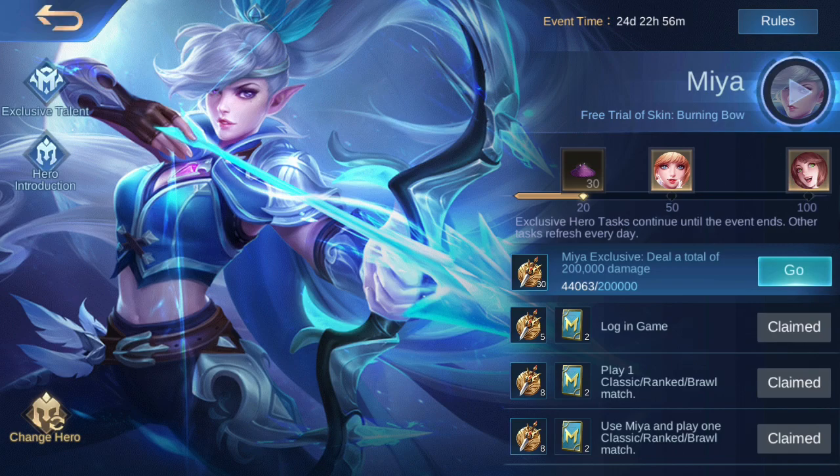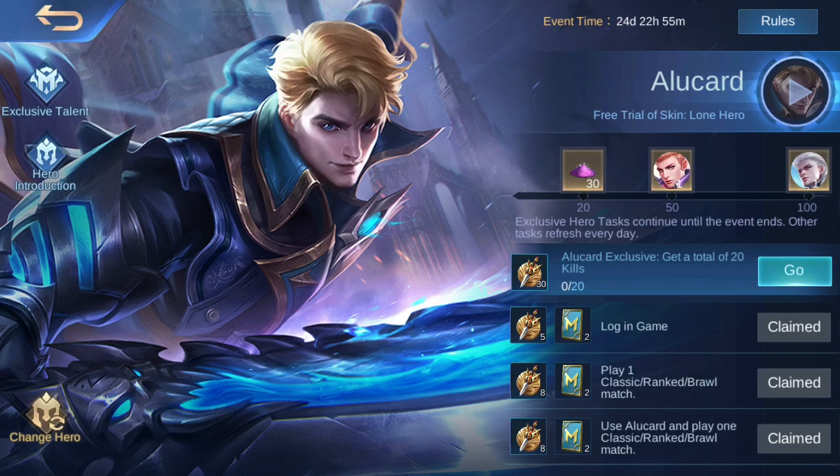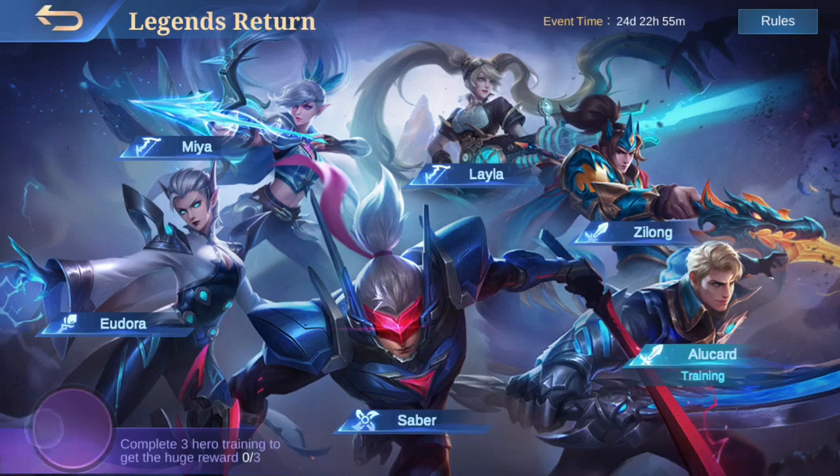If you want to complete the training of these heroes faster, you can also do tasks of other heroes on the same day. For example, I have chosen Mia and I just have to complete this task, then switch to Alucard — as you can see, there's a quest for Alucard specifically, and if we complete it, we get training points. So you can complete the quest of each hero daily. If you do it like that, there's a possibility you can get the avatar border in less than six days.